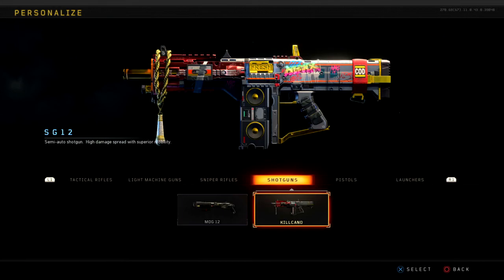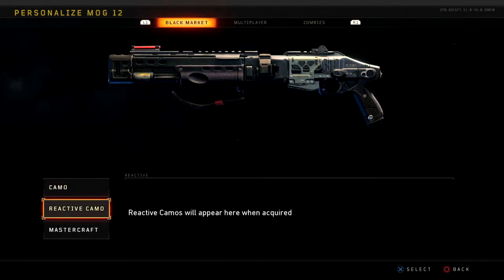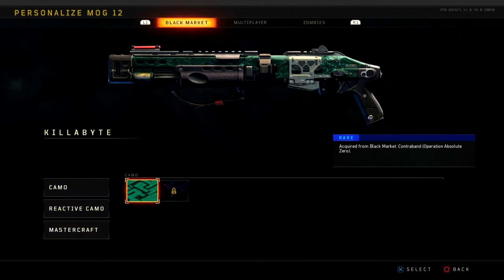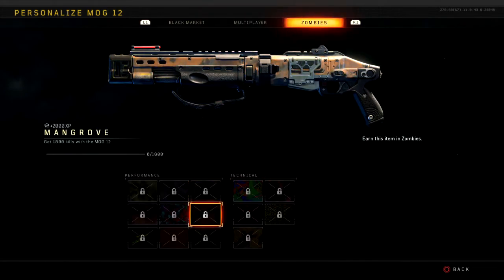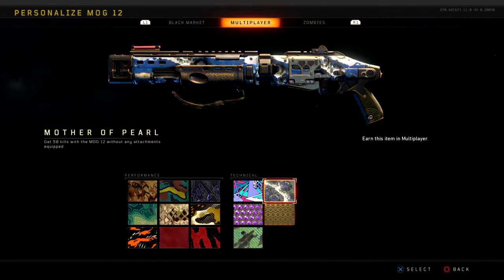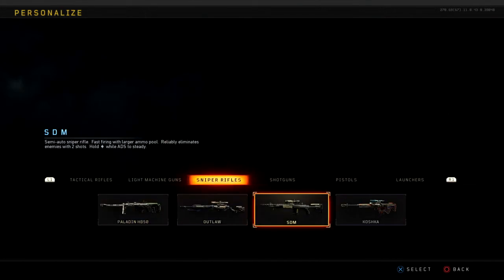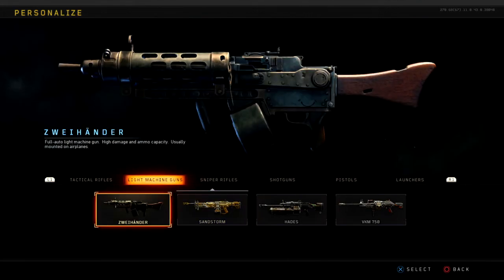But the biggest problem that I'm seeing is the fact that all of our reactive camos — which, if you guys didn't know, in yesterday's update there was an update that allowed all reactive camos to be displayed on every single weapon, no matter what, as long as you had the weapon gold — I have a good amount of my weapons gold. In fact, I'm only snipers and pistols away from dark matter.